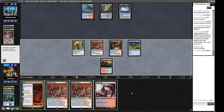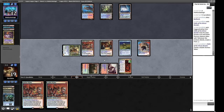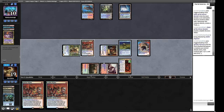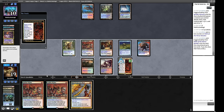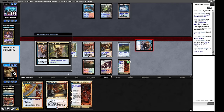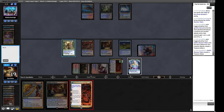We finally draw a land! Now we can get Fable of the Mirror-Breaker going. The Engineer tutors for any artifact but can only return CMC three or less cards to hand - great for the Painter combo but when we have big targets like Defiler or Canoptic Scarab Swarm we don't get those privileges. We're happy to discard two Welders if we find a Grindstone - we might be able to win next turn. We get a Treasure from Fable, letting us play around Daze.